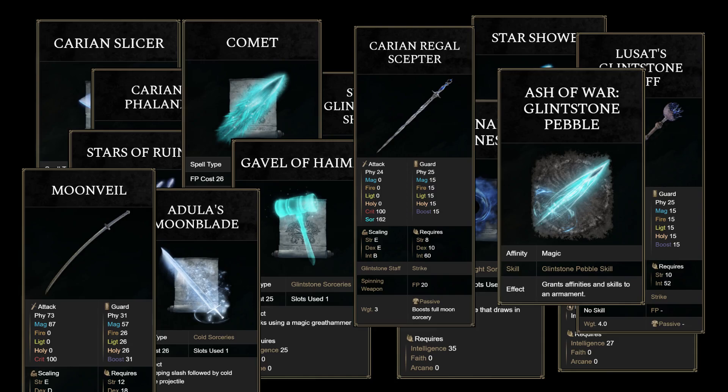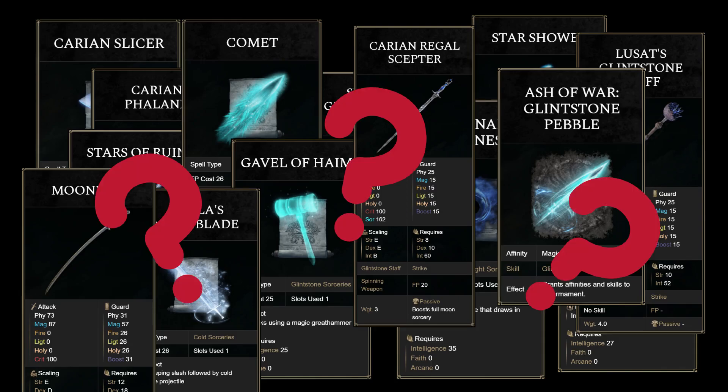Tired of seeing mages run these things? Or are you tired of running the same spells yourself? What if I asked you to make an intelligence-based mage build without any of these and still excel at PvP? Can you do it? Is it even possible?